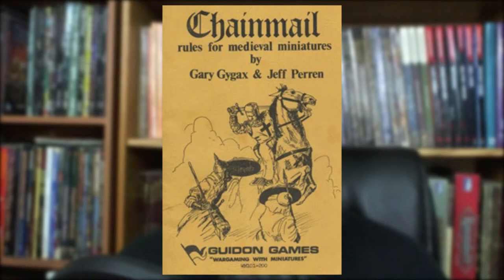Throughout 1970, Gygax formed other groups crucial to the eventual development of roleplaying games, although at this time they were still wargaming groups at their core. Eventually, in 1971, Gygax released Chainmail, a tactical-level miniature wargame set in the medieval period, originally with the help of Jeff Perrin.